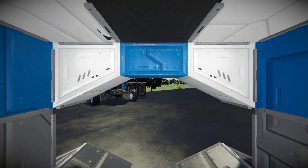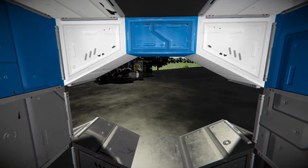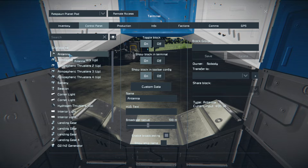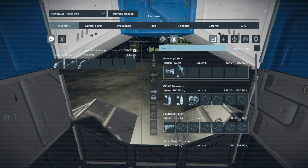First and foremost, the planetary respawn pod. If you spawn on a planet with atmosphere, you will drop out of space looking through a viewport much like this. In the control panel we can see we have an antenna, four atmospheric thrusters, a hydrogen thruster, one battery, one beacon, several lights, four different landing gear, and an H2O2 generator.